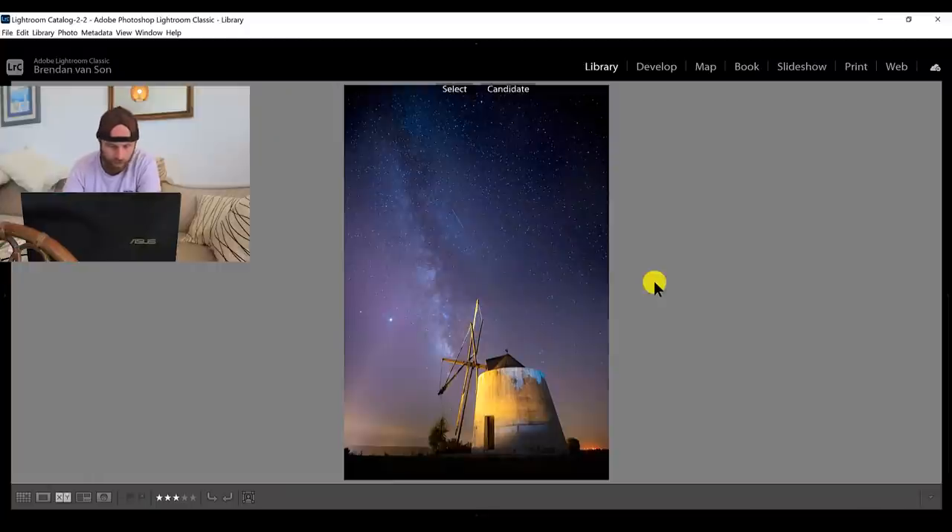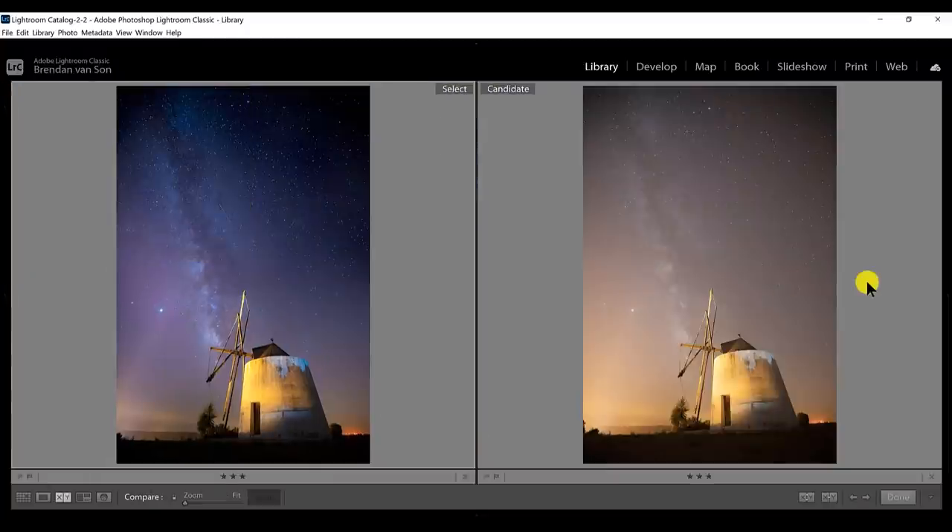We'll hit done. And now if we hit C to compare before and after, you can see the difference. This is totally unedited, and this is with our edits. The editing makes a massive difference in astrophotography. But you don't have to go crazy with it — it's mostly just adding contrast, clarity, and bringing out the highlights and whites in the stars. Astrophotography, in my opinion, is extremely easy if you plan it, if you execute it, and then if you edit it. It's one of the easiest forms of photography. But then you can take it to a whole other level and make it super complicated, and we're going to get to that on the next episode probably in a couple weeks' time. So stay tuned for that video, stay subscribed, and I hope you like the photo.